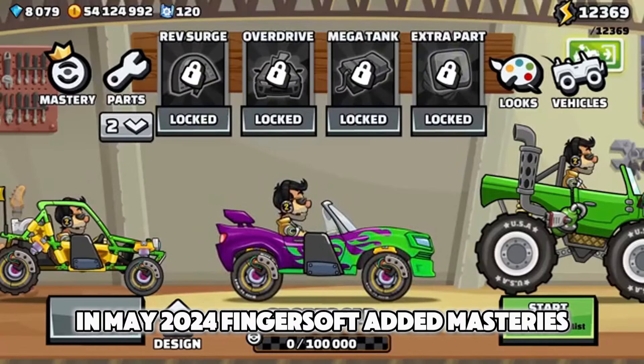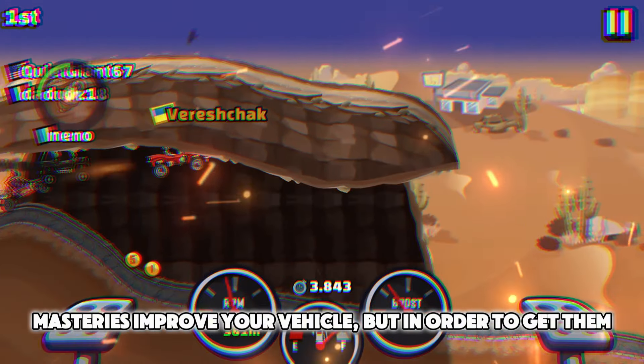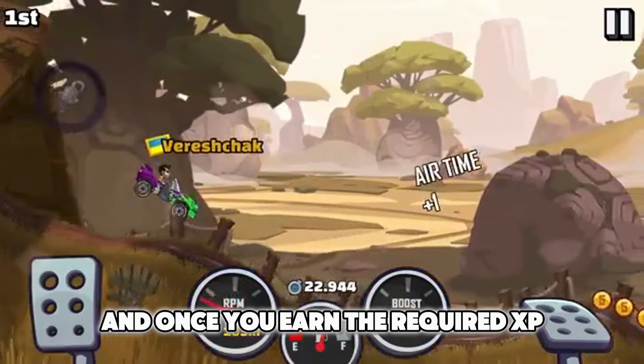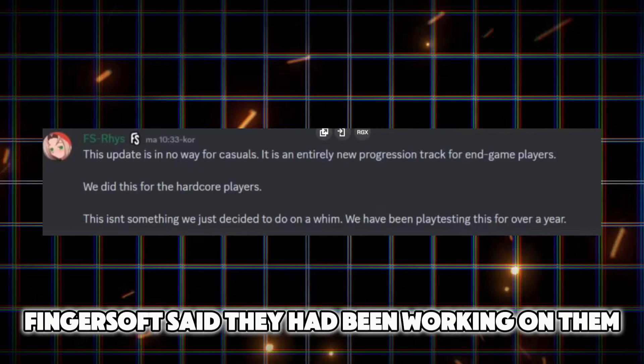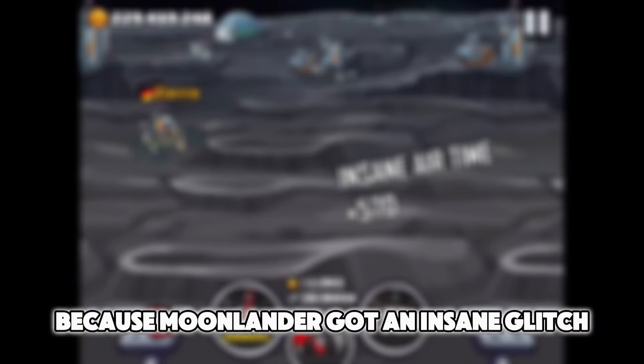In May 2024, Fingersoft added Masteries. Masteries improve your vehicle, but in order to get them, you have to earn XP by driving with a vehicle, and once you earn the required XP, you have to spend a lot of coins. Fingersoft said they had been working on them for over a year, but they probably left the testing for us because Moonlander got an insane glitch.